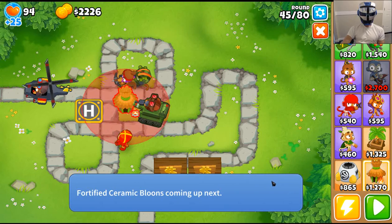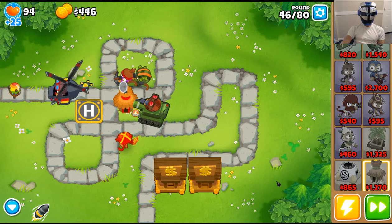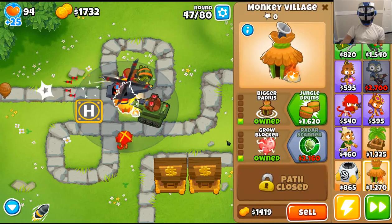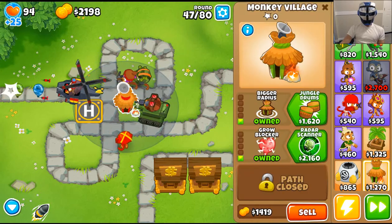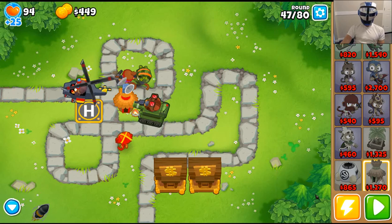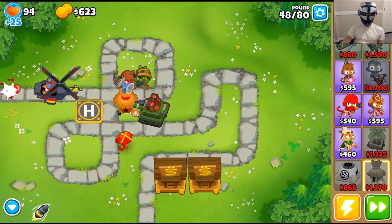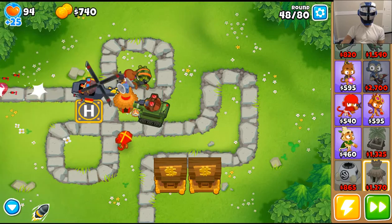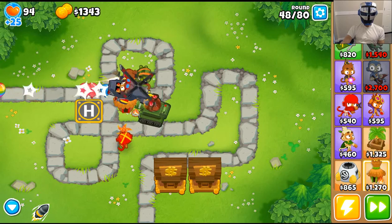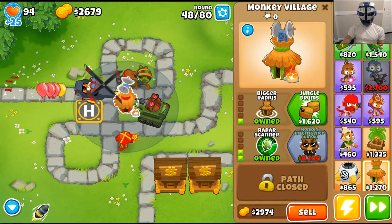There we go — monkey village right there. I'm going to get grow blocker, bigger radius, all that good stuff. We're going to get the radar scan even though pretty much everyone can see camo already. Getting some money built up in the banks — that's good. I'm going to go jungle drums.